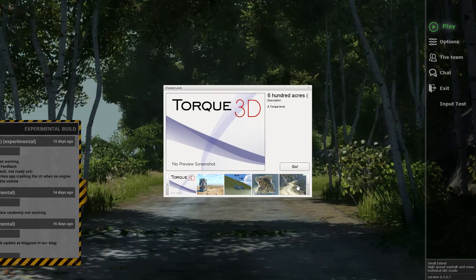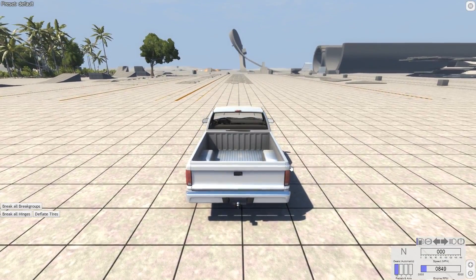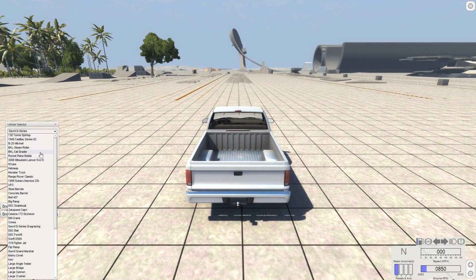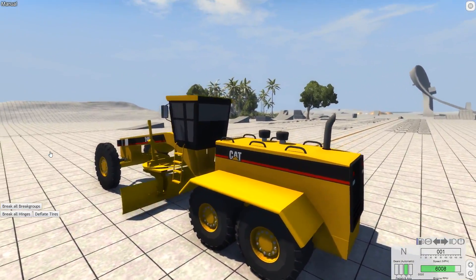This is YBR with BeamNG Drive, and today we are going to revisit the BKL Cat Grader. If you have no idea what that means, don't worry — I'll explain what the vehicle is actually used for in real life. When you select this vehicle, make sure you use the Grader version and not the default version. The default version is missing like half of its tires, and you don't want that. You want all six tires to be there.